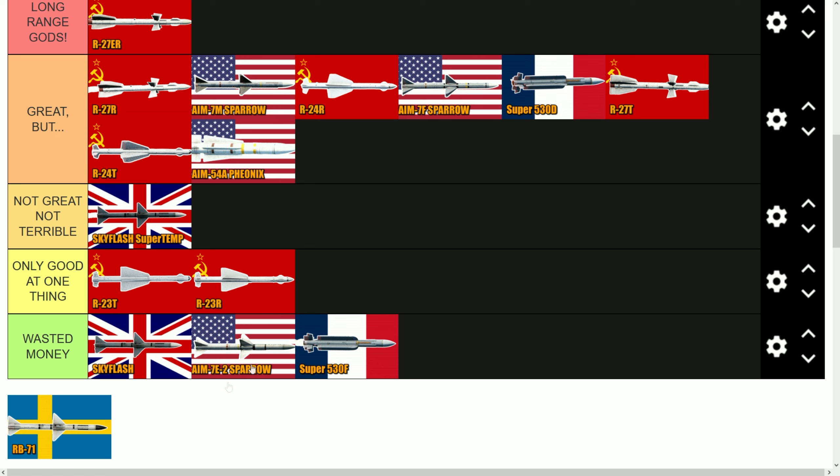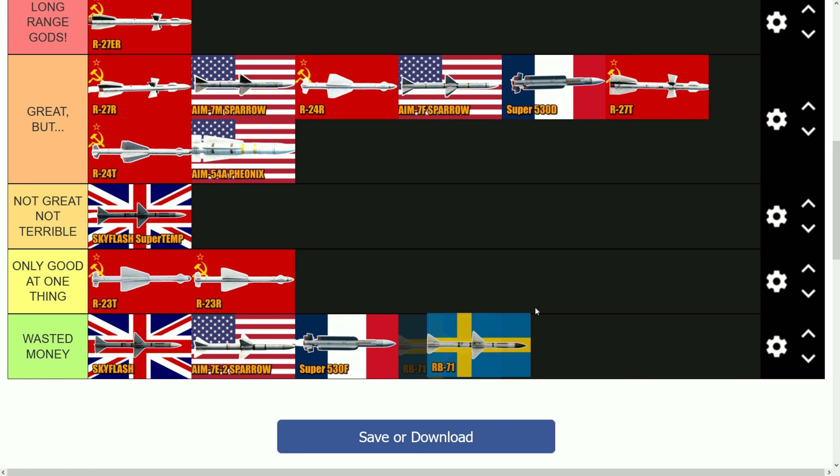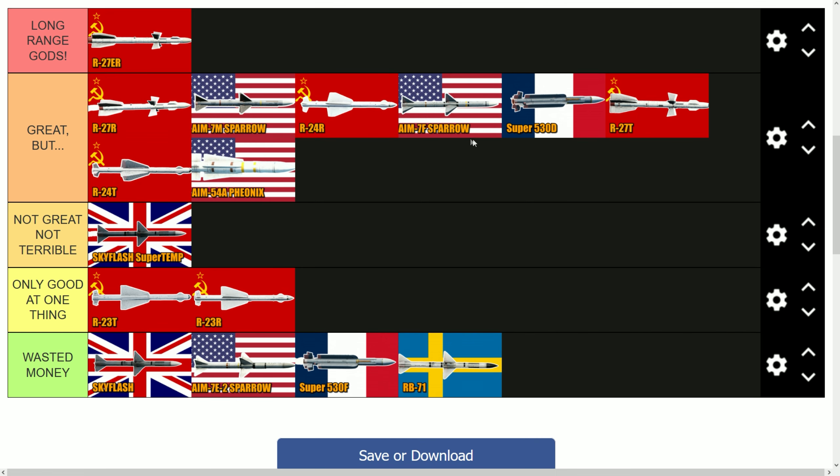The RB-71 is almost useless, especially with the Viggen's radar which is very bad. This missile barely has any 10-kilometer range shots. If you try to fire from 20 kilometers — which the radar tells you is in range — you will lose a lot of missiles. It's basically the same as the Sky Flash and AIM-7E2. Not very good at all.